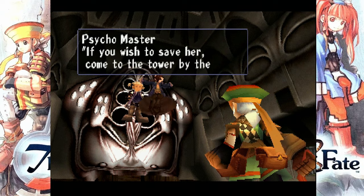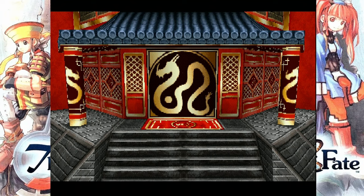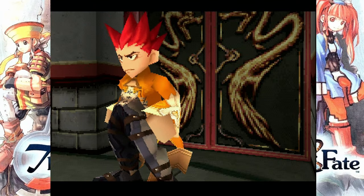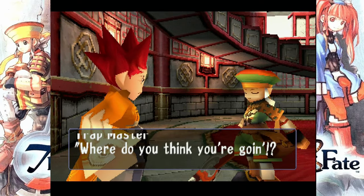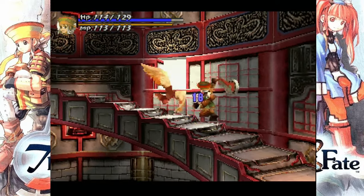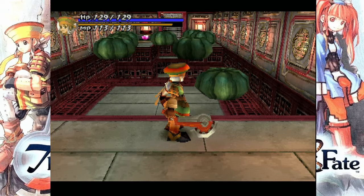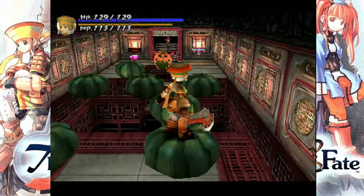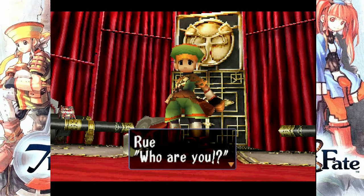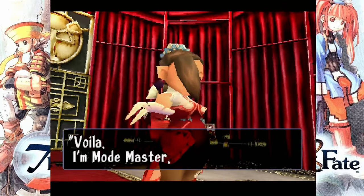Of course he falls for this, and Trap Master locks you into the tower — I would have never guessed he was working for Doll Master. Not much goes on in this tower, to be honest. You've got a lot of pumpkin-themed stuff, and there's one point where your worst enemy, precision platforming, comes back to slap you, but it's not the worst. You make it to the top and surprise, surprise — Claire is not Claire, she is actually Mode Master.